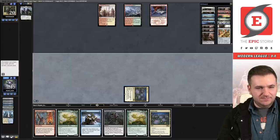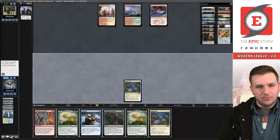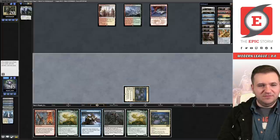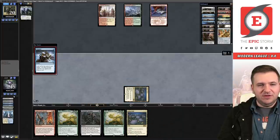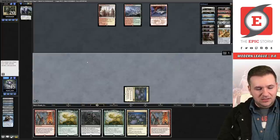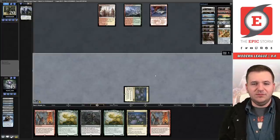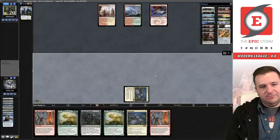There is one small improvement of Prismatic Ending over Abrupt Decay in that specific spot — Ending exiles the creature, so the green list's destroy gets blanked by the indestructible effect of Boros Charm. Their Lotus Field untaps nicely. I could play Wish Claw, but instead I'll cast Serum Visions because if I hit a Twiddle this turn I have a win — Wish Claw getting Tome Scour. But I didn't hit it — punished.